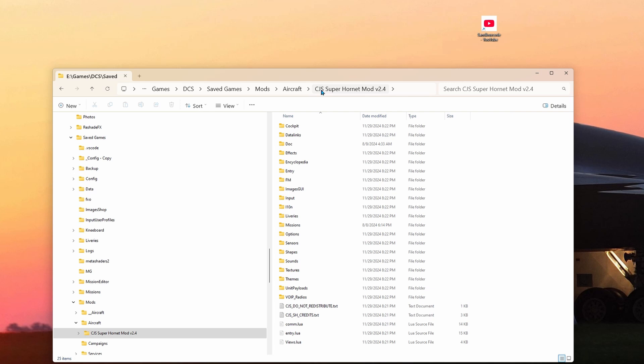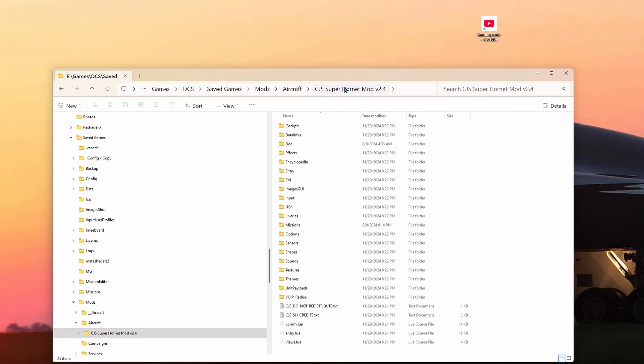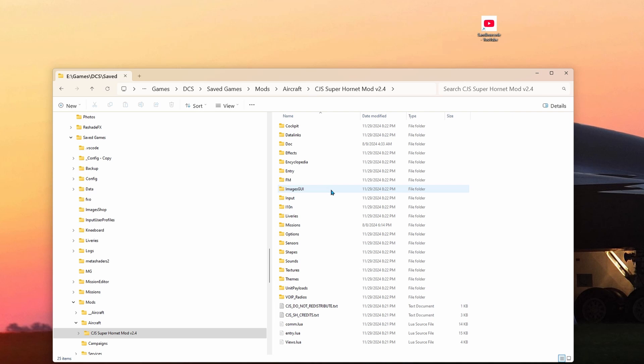Make sure you don't have a folder within the folder — sometimes when you extract a zip file you can mess that up. That's the most common issue I've seen when trying to help people troubleshoot why the mod doesn't work. This is basically it now — very streamlined, very simple. Everything including the tanker is right there and you don't have to do anything else. It's just like installing any other mod. So now you don't have to use OVGME anymore; you're just extracting the mod right into your Mods Aircraft folder.